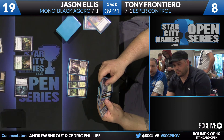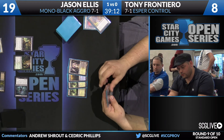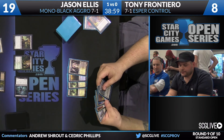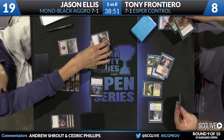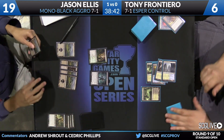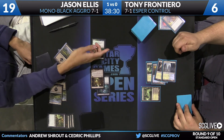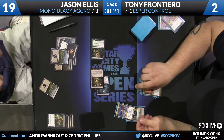Deathrite Shaman is really pulling its weight here, and we see Tony running that math and coming to the same conclusion. He does have another copy of Hero's Downfall — he never cast the first one — so he can deal with it. But there's actually a Mutavault hiding in the row. Activating Mutavault puts him down to two, then activate Deathrite Shaman puts him to zero. He's going to show a Blood Baron, a Sphinx's Revelation, and an Elspeth — all three very powerful and very expensive — and he's going to end up dying to Gnarled Scarhide and friends.